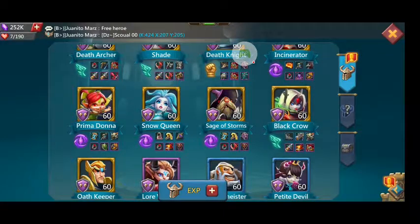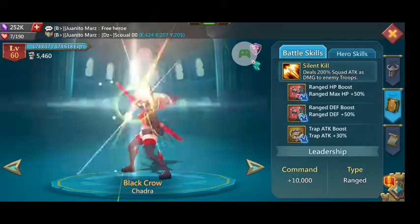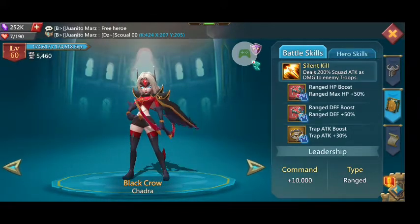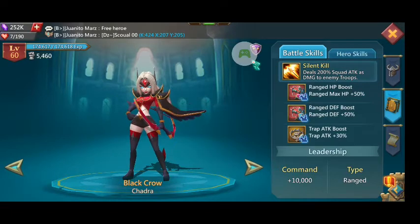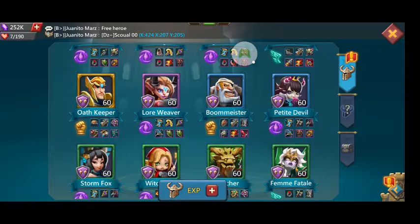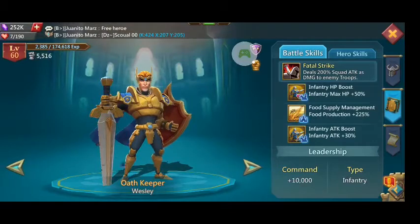Sage Storm is useless — he just does a defense boost, so you're not going to use him in attack. I only really use him in monster hunt and I don't even like him in coliseum. Another hero has ranged defense and ranged HP — you might go for the HP, but if you can find something with an attack boost, that's probably the better solution.